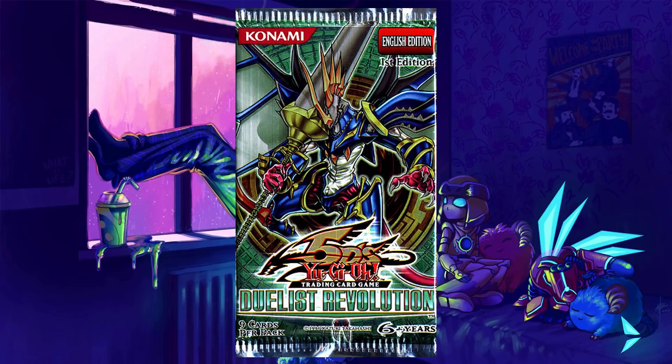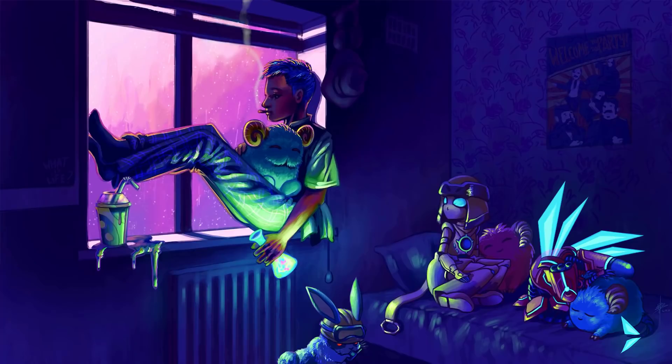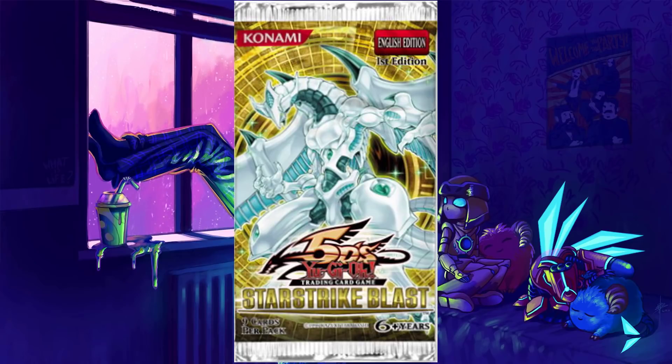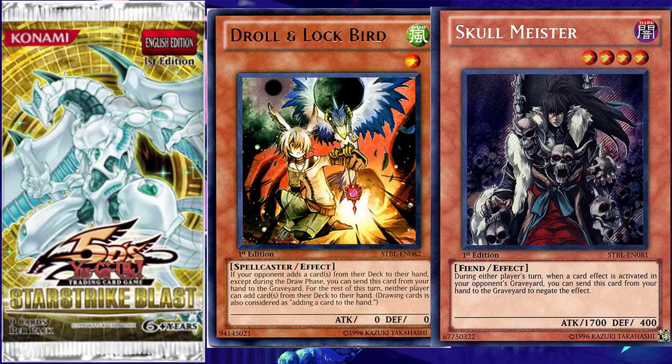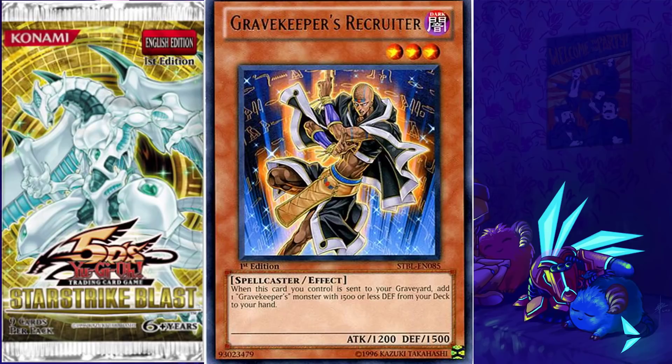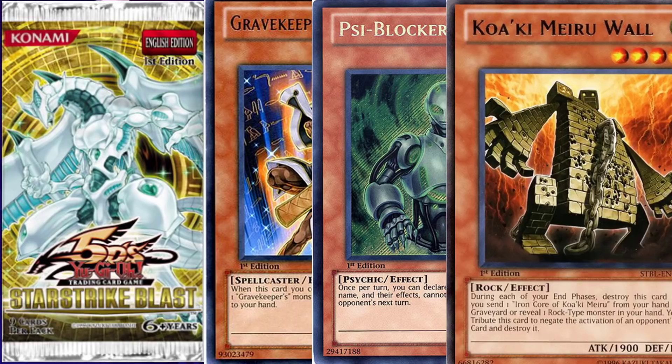Duelist Revolution didn't give us much of value in terms of TCG exclusives, except Scrap Archfiend, which was a nice level 7 synchro option that saw some play in Infernoid decks as a non-effect monster. Then we have Star Strike Blast. Droll & Lock Bird and Skull Meister are both TCG exclusives - strong hand trap options that are good in modern Yu-Gi-Oh! Interestingly, these cards were actually very weak when they first came out, so it's crazy to think they aged like fine wine. Gravekeeper's Recruiter was also in here, a very good boost to Gravekeeper decks. Psyblocker and Koa'ki Meiru Wall also saw play in some formats and Rock Stun respectively.